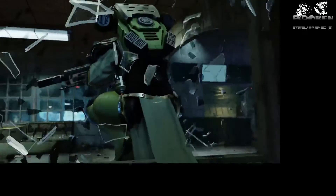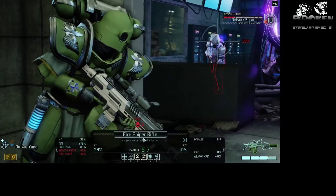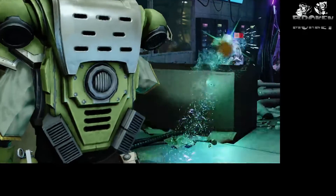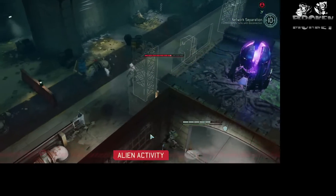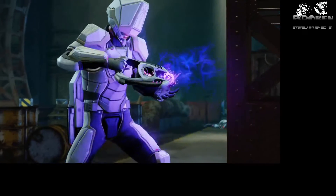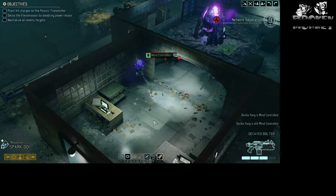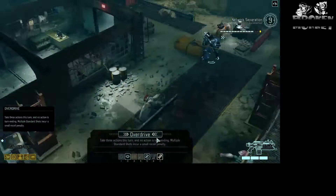We're gonna jump through the window. We should have a nice clean shot - 39 percent. How about we fire a pistol at him? Three points but that sucked. Got plasma pistol. He's running - he's gonna put a shield on himself. No, he's in a mine. That's the Priest! Did he get hit? He did - that's not good. All right, let's Overdrive it again.